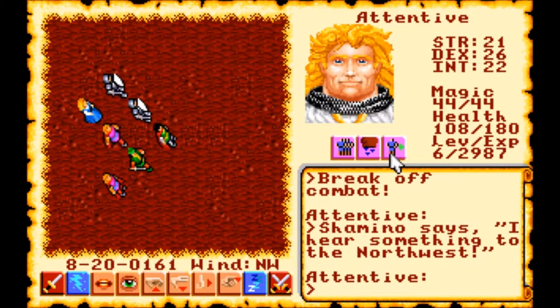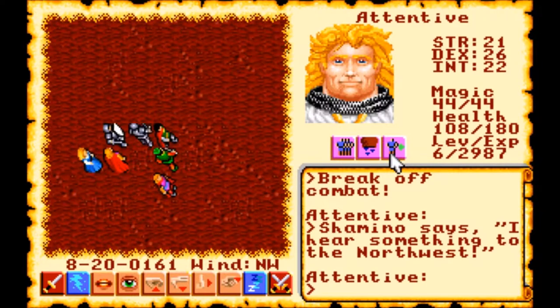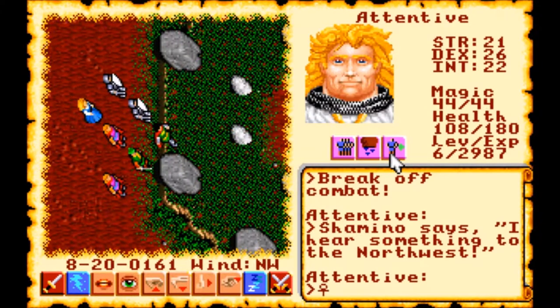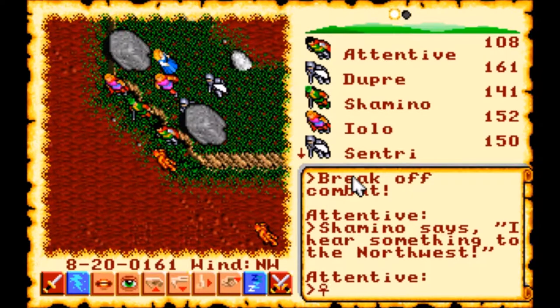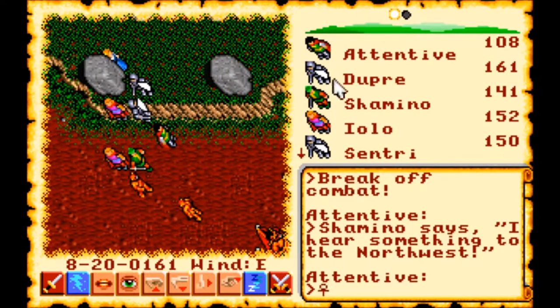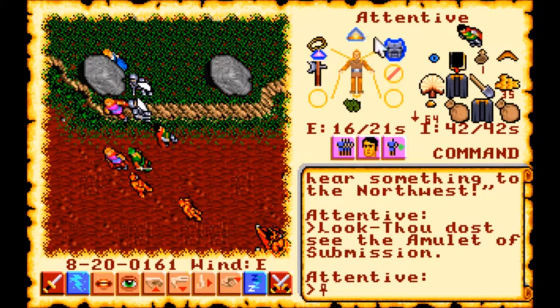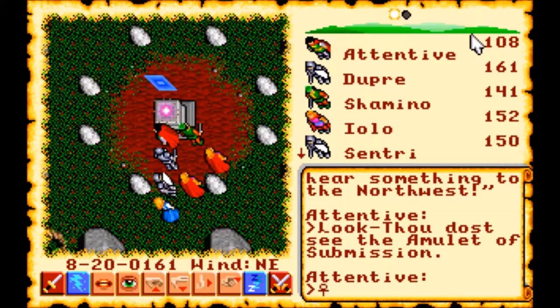Alright, so let's go ahead and look for that shrine. If I remember correctly, in a previous episode while we were exploring this desert we did stumble across the shrine — oh, there it is. But we had to run away because of the gargoyles; we weren't able to defeat them at that time. And look, there are those gargoyles, but right now they're not going to attack us because the Avatar is wearing the Amulet of Submission. So there's nothing to stop us from just going up here and freeing the shrine.